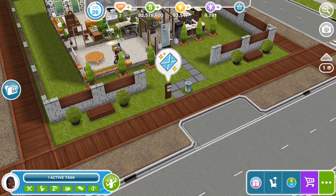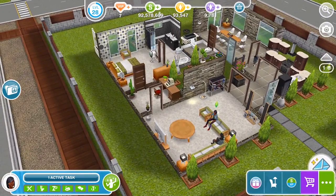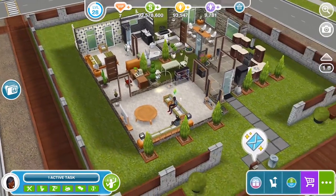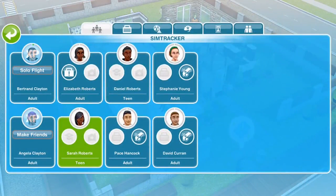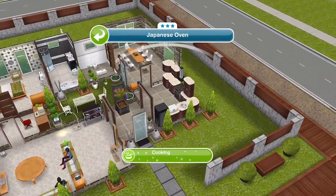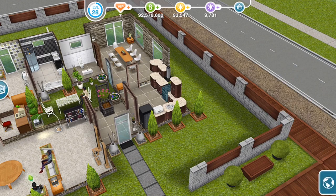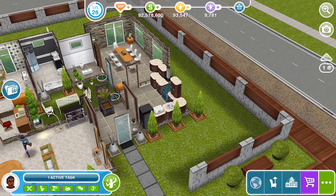The first hobby I'm going to show you is cooking. None of the Sims in this preview build have started this hobby, so I'm going to use a Sim — her name is Elizabeth Roberts — to start the cooking hobby. We'll start cooking bacon and eggs first, and you can see she's started the cooking hobby. There are six levels, and the first level is called 'Water Burner.'